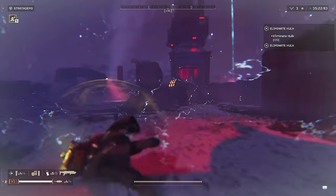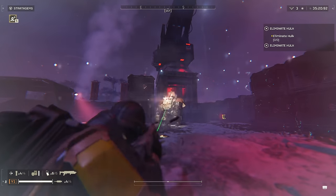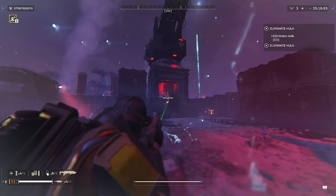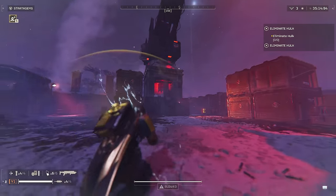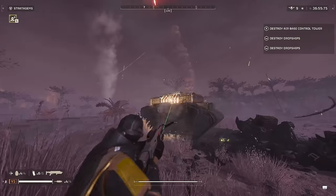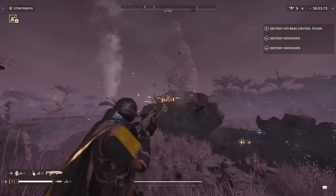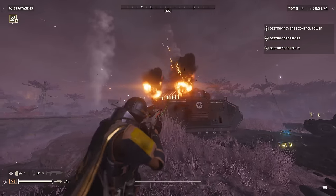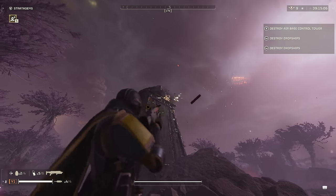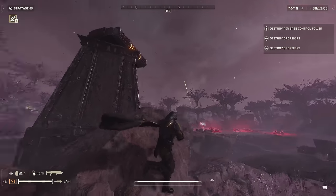You can take out hulks by shooting their back battery or vent in five shots if you can get behind them, in case you don't have a support weapon on hand or it's out of ammo. This can also take out tanks and cannon towers. Tanks take a bit more than ideal, using most of the magazine to take them down, but with how slow tanks are you can work around them. Otherwise, I'd recommend using a support weapon or stratagem on them most of the time.